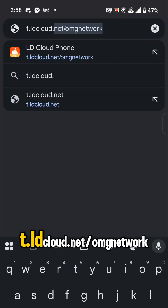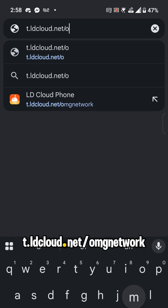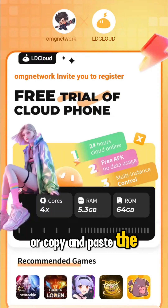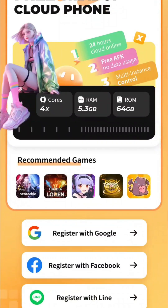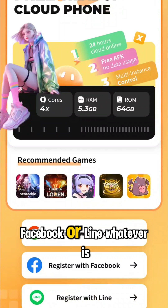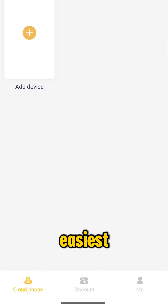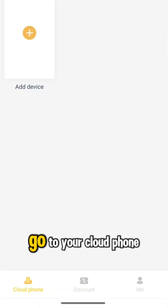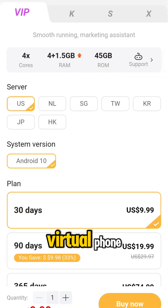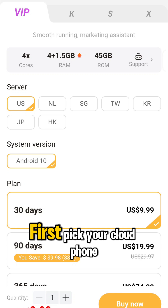Step one: go to t.ldcloud.net/omgnetwork, or copy and paste the link in the video description. Tap Register and sign up using Google, Facebook, or Line — whatever's easiest. Once you're logged in, go to your cloud phone dashboard and click Add Device to start setting up your virtual phone.